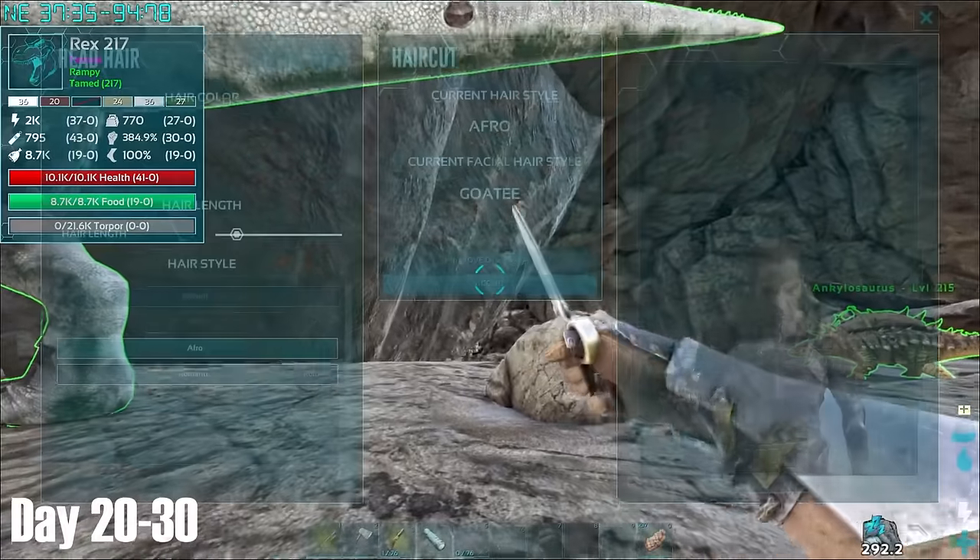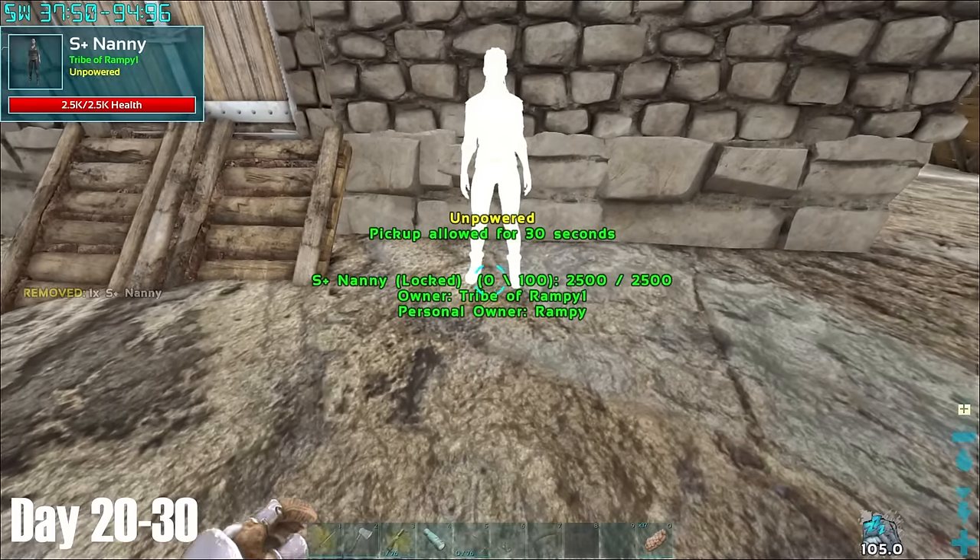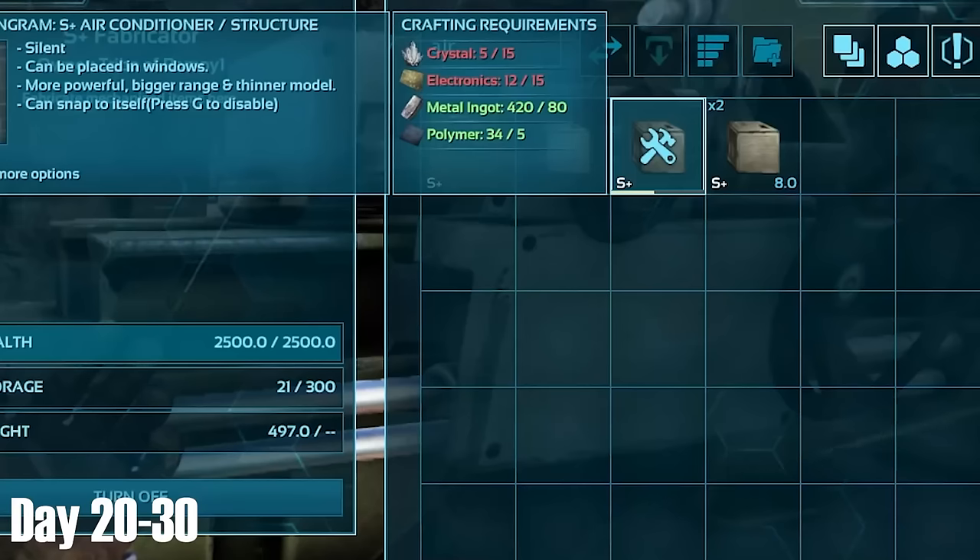At base, I threw out the Rex and then cut my hair for the last time before making the S+ Nanny, which I placed right outside the base. In order to power her I needed to make a generator, which I did, along with the cables needed to power it up. I also made three air conditioners so I could hatch the Deinonychus egg and start breeding Rexes once I had a mate boosted pair.